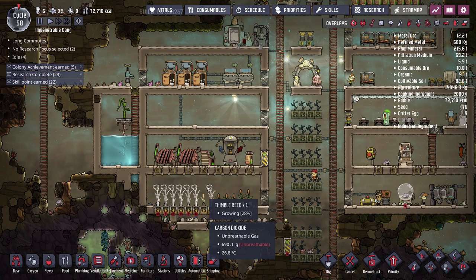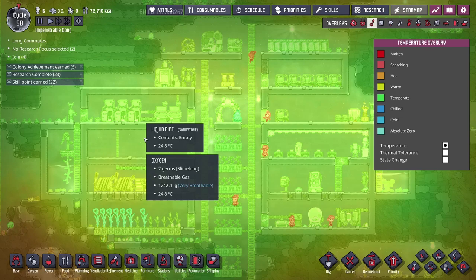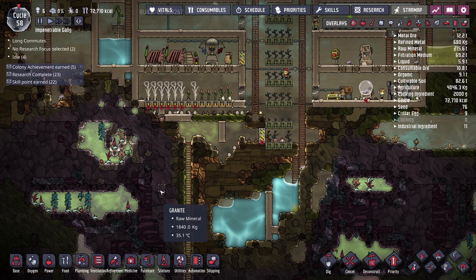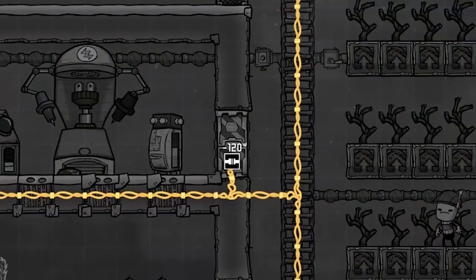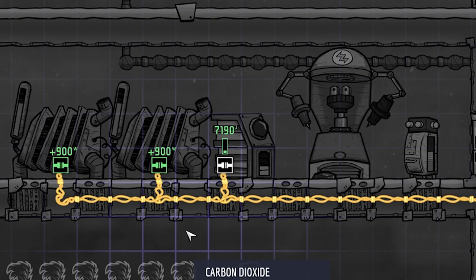It's going to revolve around power, because power is in a tricky situation. The temperature is starting to creep up — we're getting dangerously close to 30 degrees Celsius right in the heart of our base. Ideally, I'd like to move the power section to a lower level, further away from where our duplicants live and work. We also need to look at the amount of power being used and produced, because we're still on basic wire that can only carry a maximum of 1000 watts, and our base can at times use more than that.